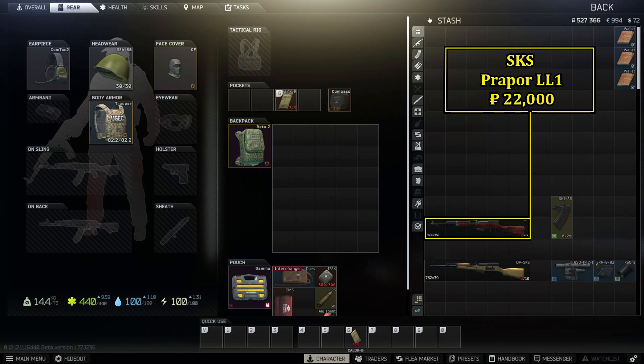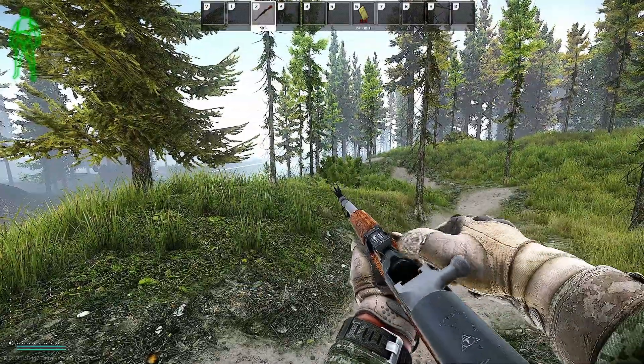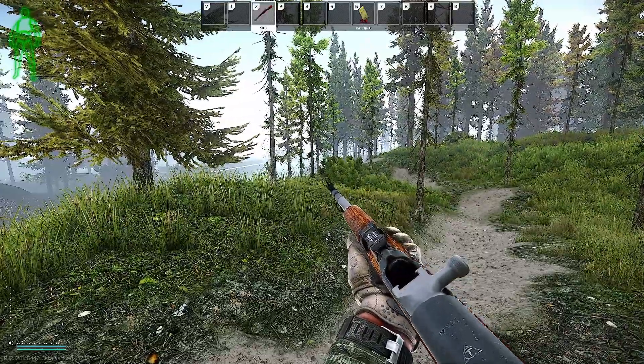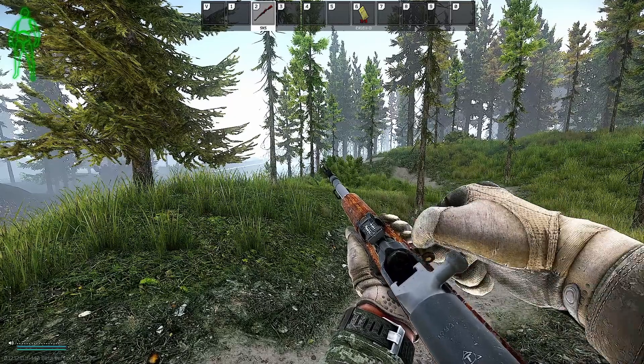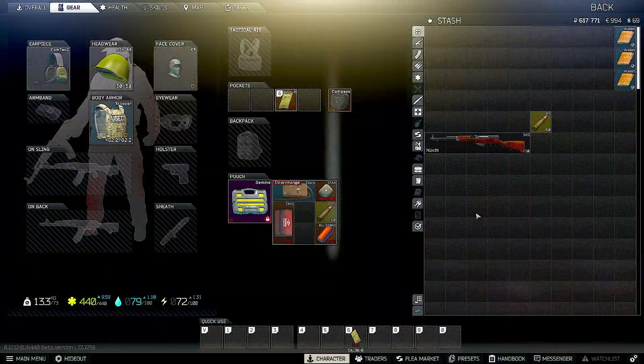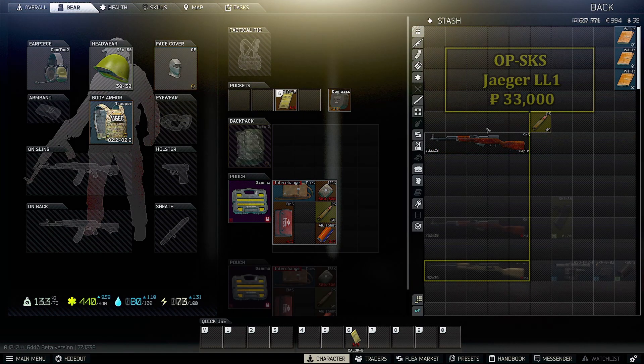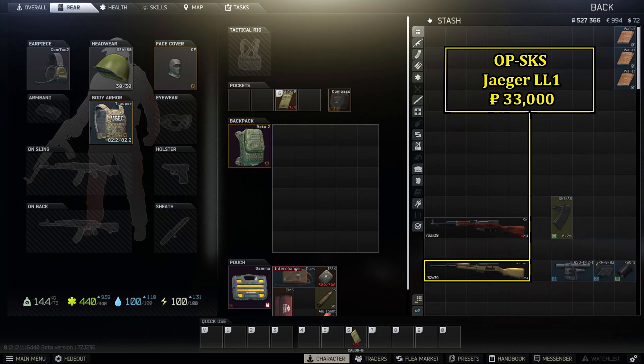First up, one of the tried and true guns in the earlier levels: the SKS and the OP-SKS variant. These things have serious stopping power and can carry you pretty far into your Tarkov adventure. The standard SKS, purchased from Prapor for around 22,000 rubles, isn't very modular and has a 10-round internal mag that has to be top-loaded during raid. Just make sure you have a stack of ammo in your pocket and you're good to go. Load the mag before heading out — remove the mag, load in the ammo, drop a round into the chamber, then reinstall the mag.